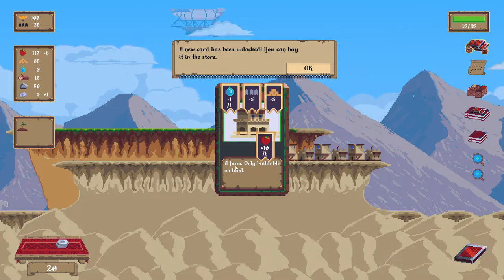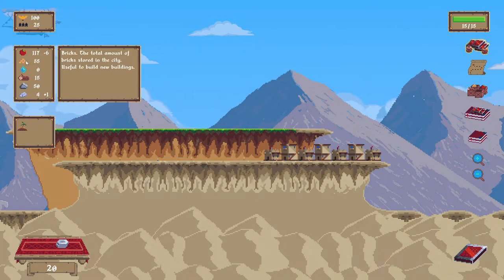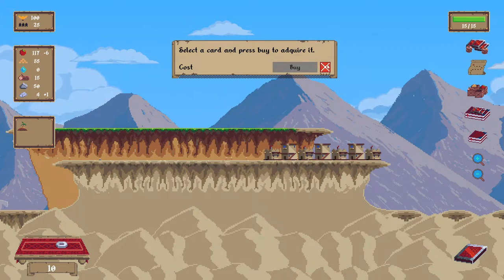A new unlock in the store — a farm. Gives plus ten food per turn, costs one water which we can get with the well, five population, five bricks. I need a way to make bricks or blocks. I'm down to ten coins, but that's okay.